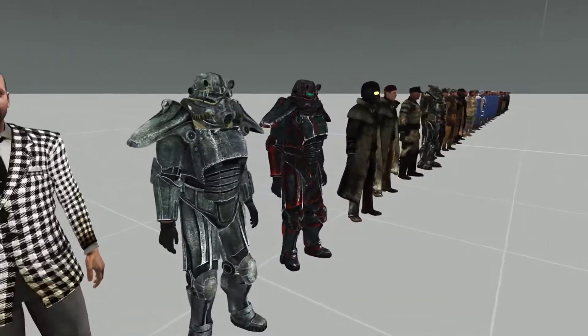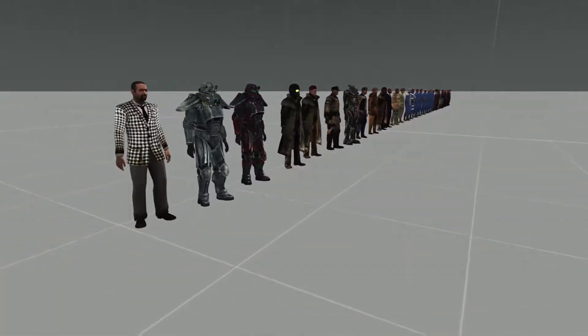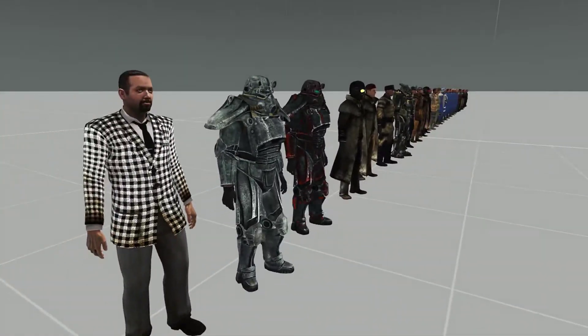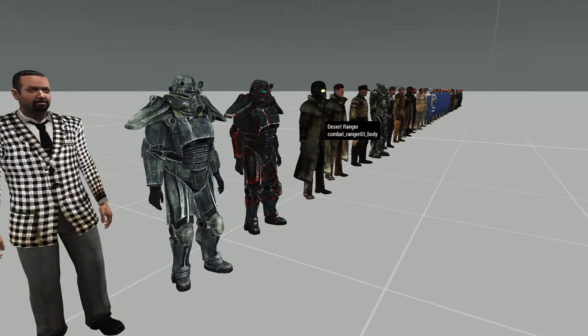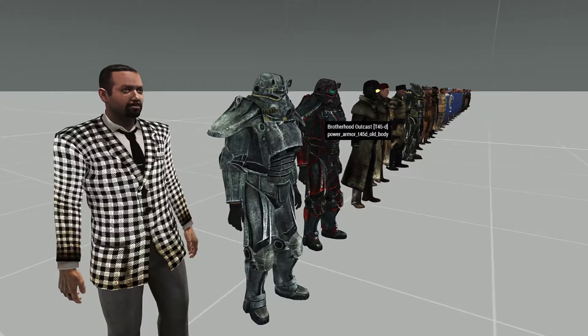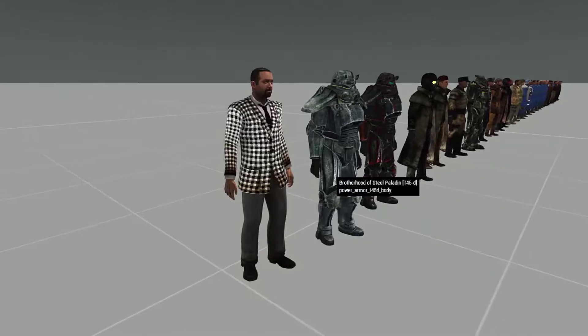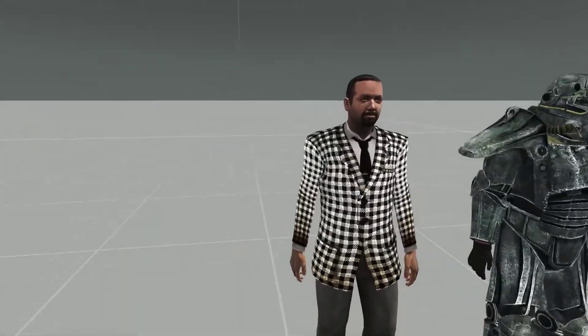We're going to go down here. This is mostly stuff from Fallout New Vegas, a couple Fallout 4 things in here, not really too much Fallout 3 — mostly like the Brotherhood of Steel stuff. We're going to go down the list and look at all the stuff that is new. There's still some older stuff I just didn't include, like some vault security outfits or Adam Cat armor.